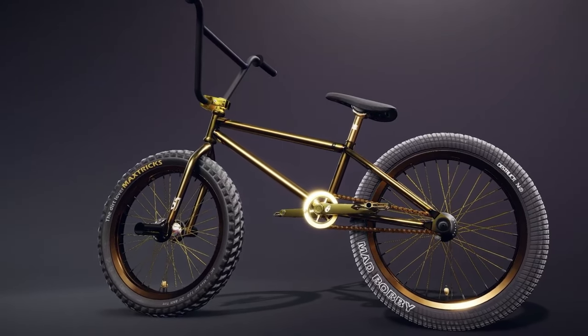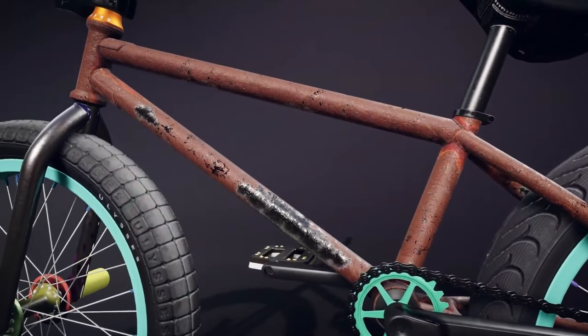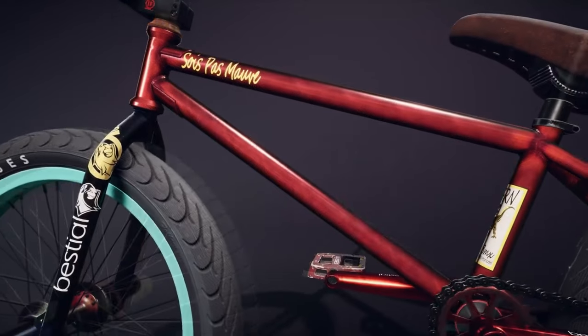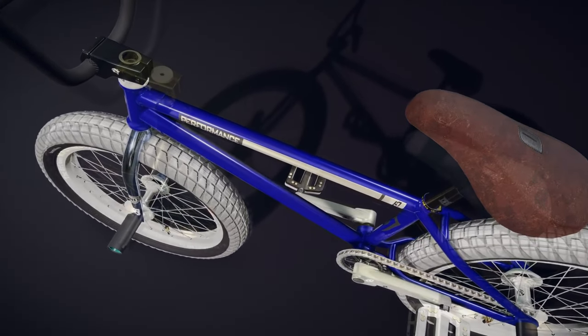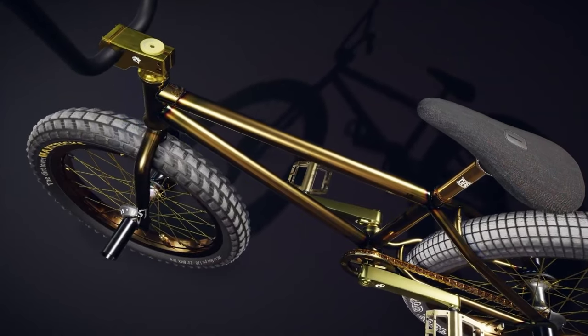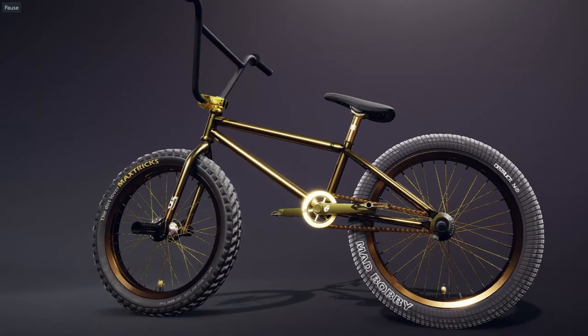Now for one of the big features — bike customization. There are over a thousand parts. I don't know how it's spread out but it looks like most things you could think of for street setups are there. It makes me curious whether there's anything flatland-related or unusual. Also note the left tire — it's a dirt tire, and you can have different tires on the front and back, which is pretty nice.